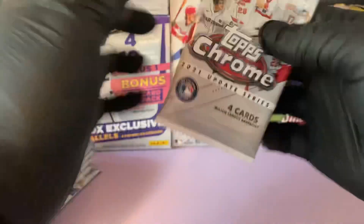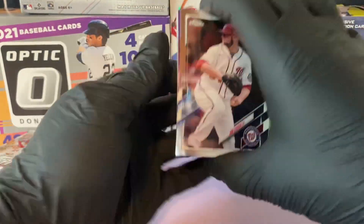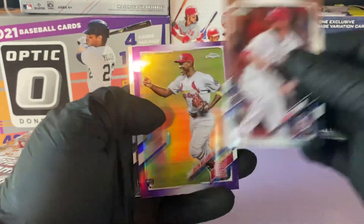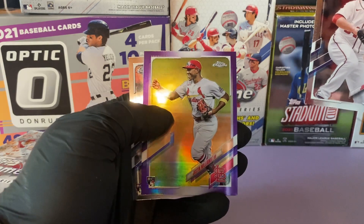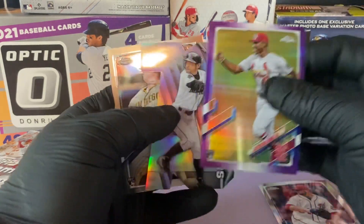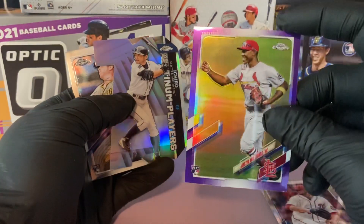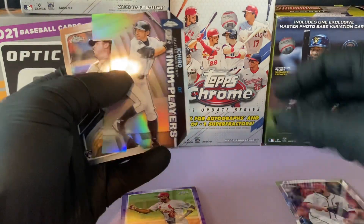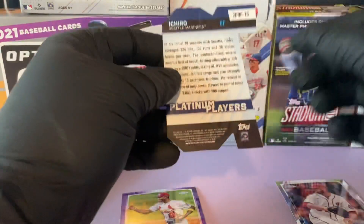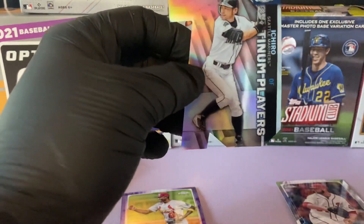It was a fun rip when I did the hanger, so I figured let's do a mega and see what we find. We start off with John Lester, and I think we do get a purple every pack — there's a Justin Williams rookie card, nice hit. And we have an Ichiro die cut, not numbered. I'll take that for sure.